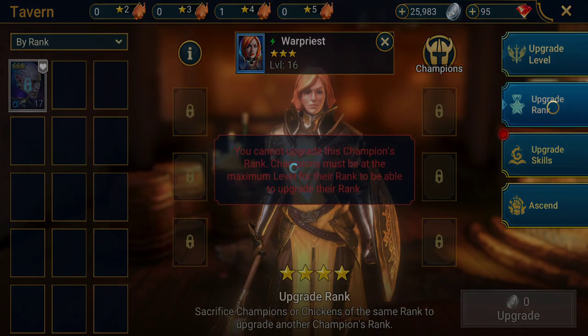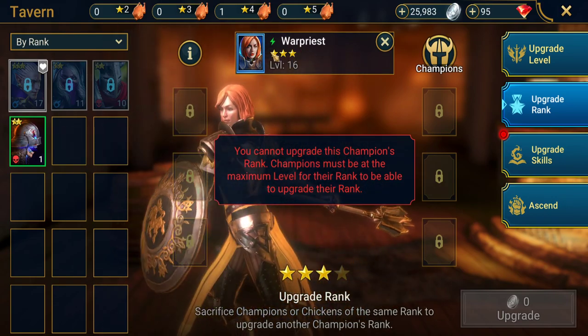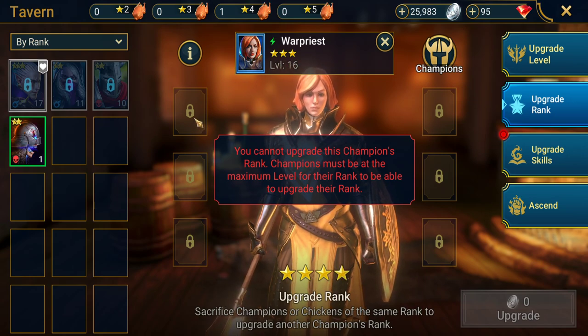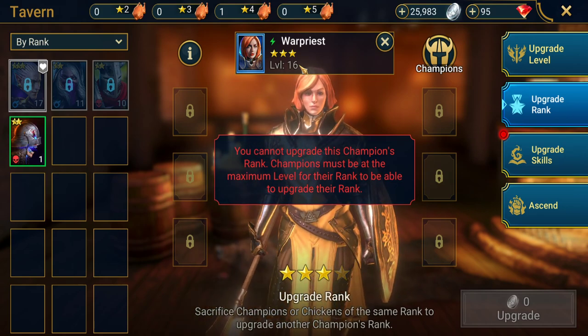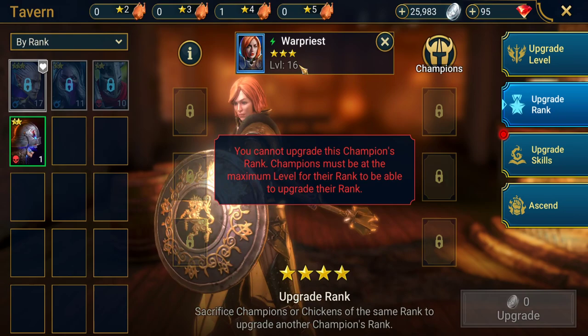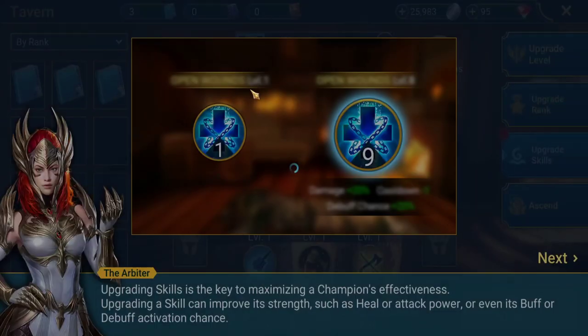Once a champion hits their maximum level — for a two-star that's level 30 — you can upgrade their rank. You use three more three-star champions to turn that into a four-star champion. This kind of resets their stats back to the lowest version of the four-star level, then you build them back up. A four-star champion at level 40 will have a greater value, and you can also upgrade skills in the Tavern.